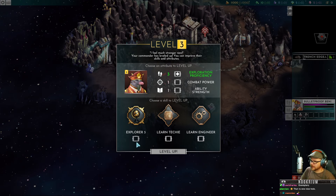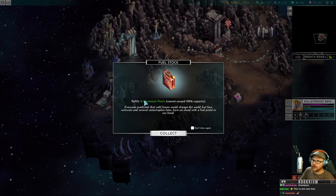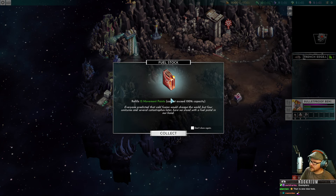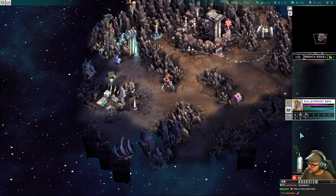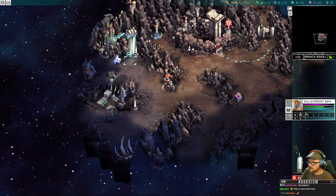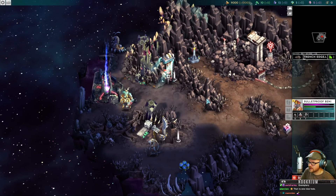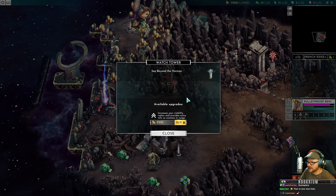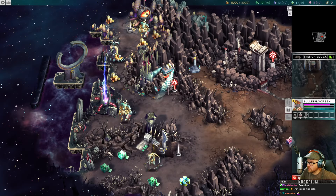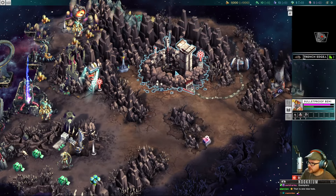Another level! This guy's exploring — Explorer 3, a techie — so it's a character tree, and all his new stats are techie-based. There's a fuel stock item that gives movement points. We're going to run around the map. There's more loot over here. We'll grab this watchtower to improve visibility — put some money into it so we can see the map a little better.